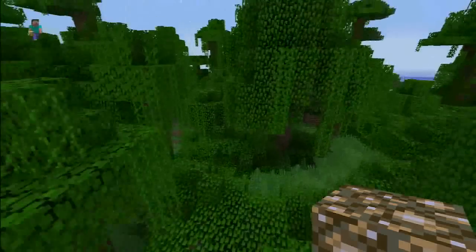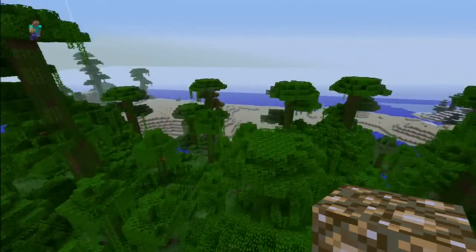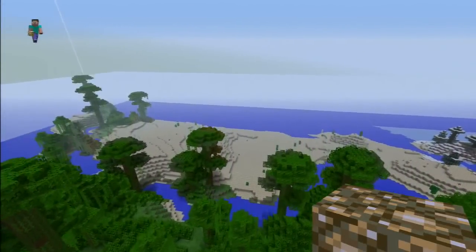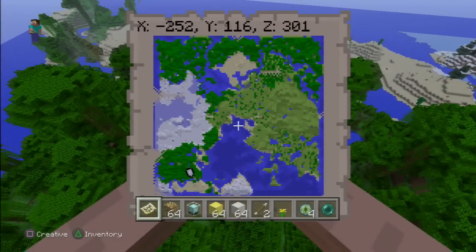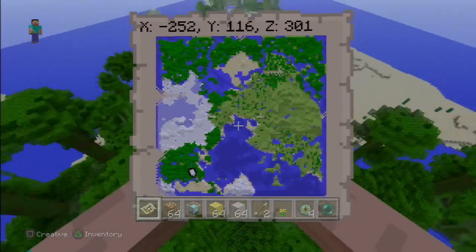Let's get out of here and check out the next stop. So the next stop on this TU19 seed — let's get our map out. This jungle temple is located at negative 252 and Z301.